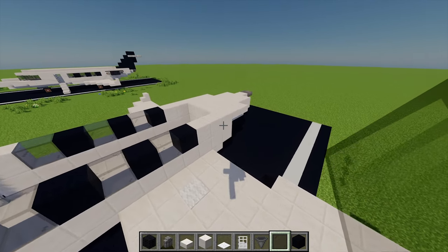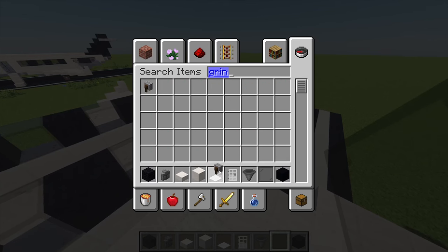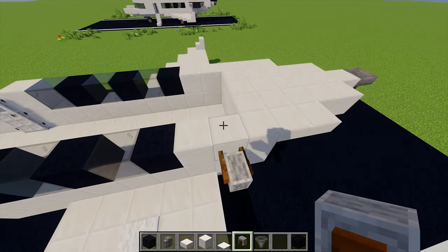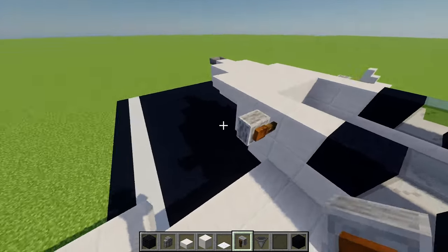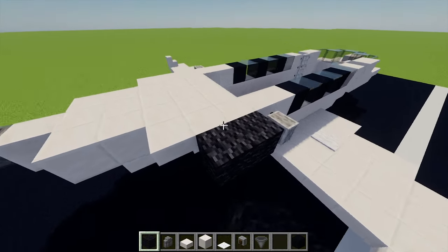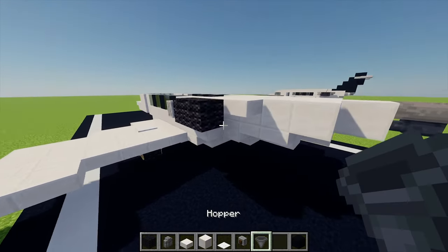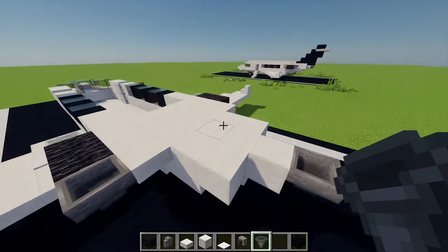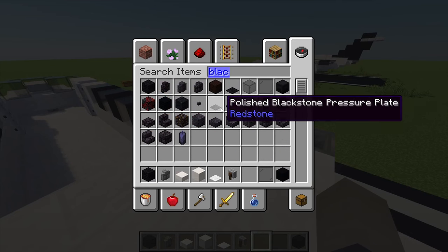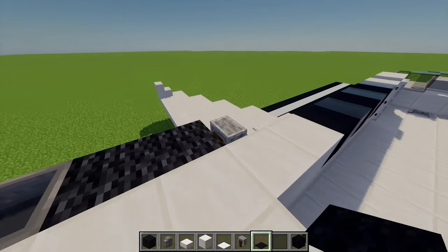Now for our set of jet engines. If we grab ourselves a grindstone to start off with, on this block here I'm going to place one grindstone just there, another one on the other side. Then if we get our black wall, I'm going to place two black walls just behind this. Just behind that wall I'm going to place one hopper as well, and then I'm going to grab myself some black carpet and place four on each engine.